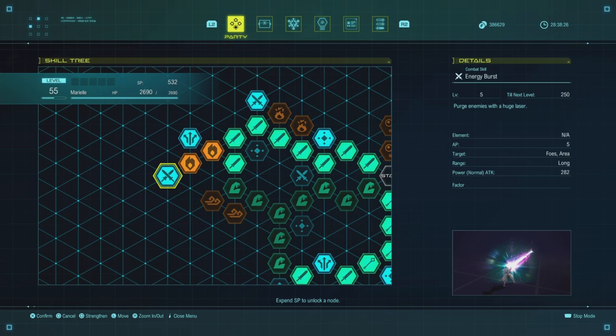Then grab Energy Burst — this is your single-target tool that you absolutely want for bosses. It fires a laser in front of you, and the hitbox is a little bigger than it appears in the picture. It can hit like two or three character models wide sometimes — it's meant to be somewhat of an AOE but think of it as a straight-line cone. If enemies are coming from multiple sides, it's probably not the move, because you can be interrupted and flanked. But if you've got room to work, this move is going to melt a lot of people and it's the first move you want to max on Mariel.